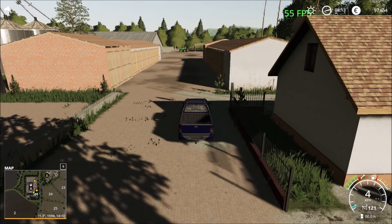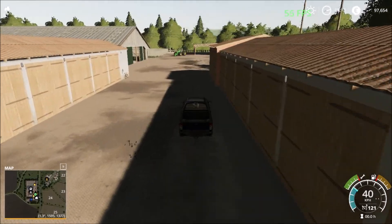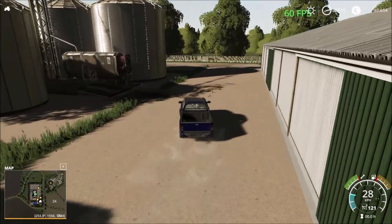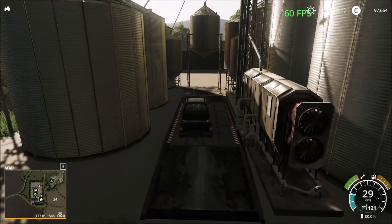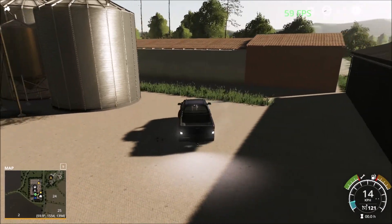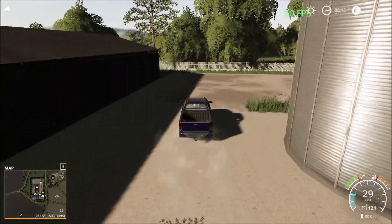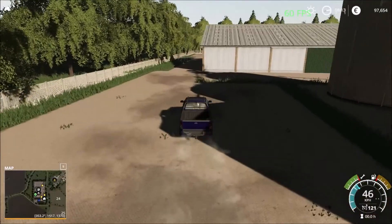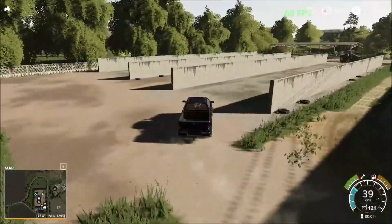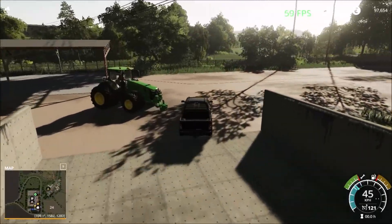There are lots of buildings around and the frame rates dwindle a little bit in this area. We have the parking sheds and then the cow shed. There's also a large green silo here for loading and unloading. On the back side of the main farm we have the cows and bunker silos for fermenting feed for the cows. There's also a large John Deere tractor parked there.